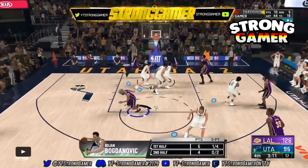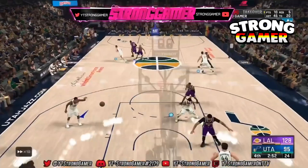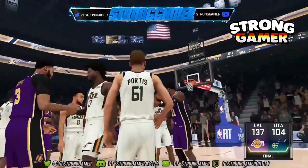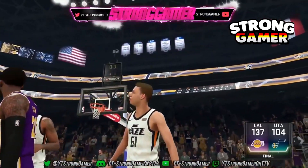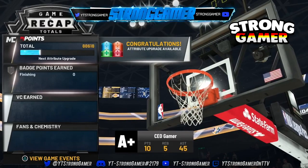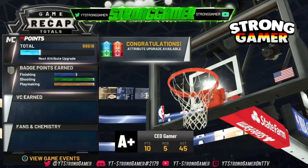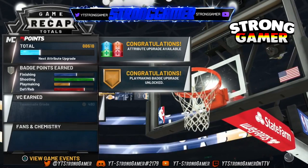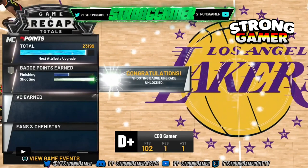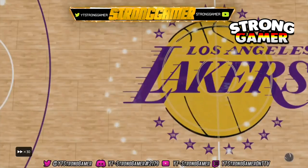This is all pre-recorded, I'm just talking over it. All you want to do is call for the screen and throw the oop. Play on Hall of Fame difficulty because you get more attribute upgrades — I think you get a 1.5 multiplier for playing on Hall of Fame. I maxed out all my shooting in one day of grinding MyCareer. If you play on Hall of Fame you get three badges every game, which is perfect.